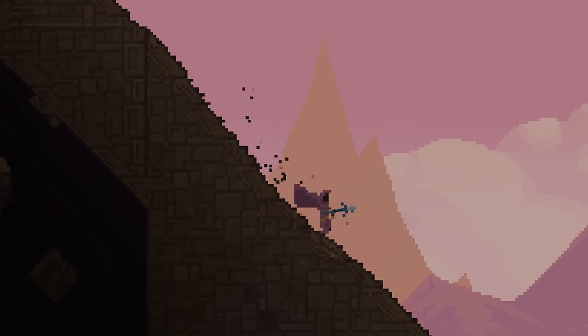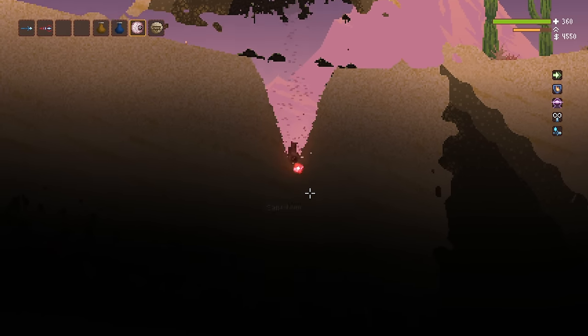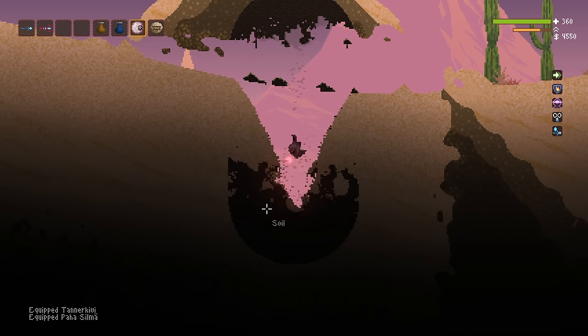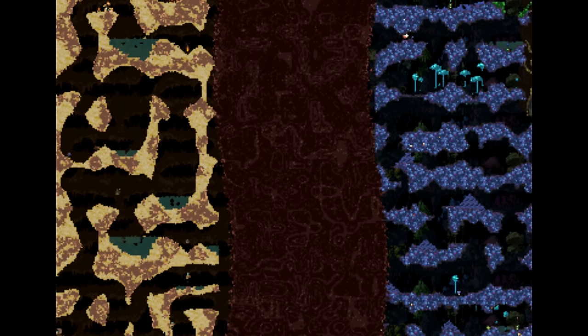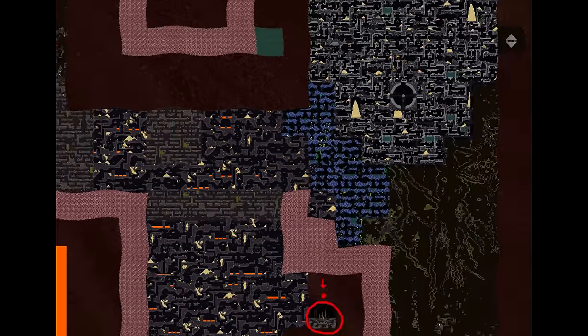I am going to start at the pyramid and then dig straight down through the entire world to the right of the pyramid. Now remember, I'm not telling you that you have to do this right at the beginning of a run — I'm simply showing you that it is possible. If you want to put the time into digging through all of the EDR from the surface of the desert down to the Wizard's Den using nothing but the Tanner Keevee and the Evil Eye, it's totally possible. You can do it, but it's going to take a lot of time.